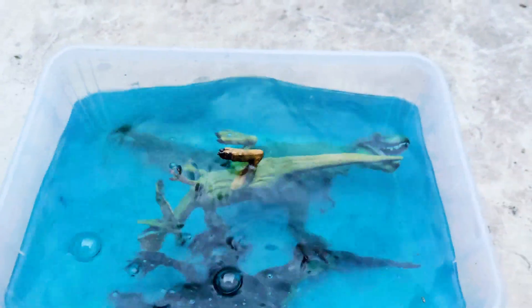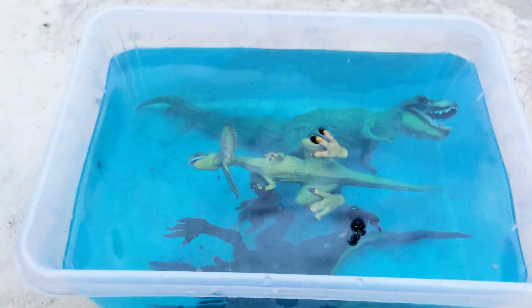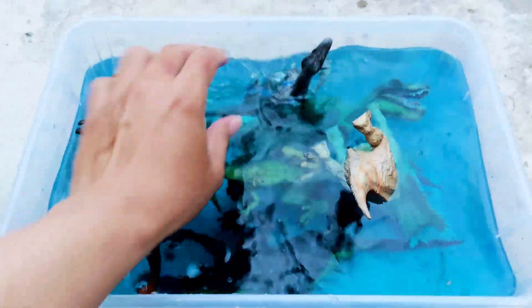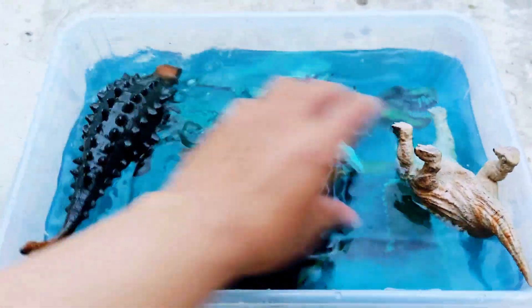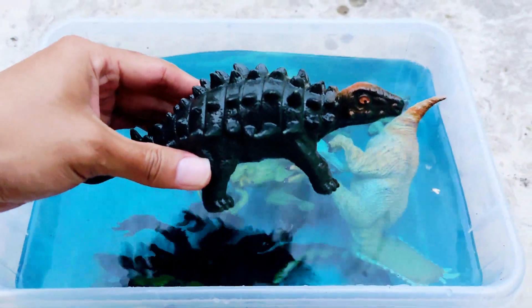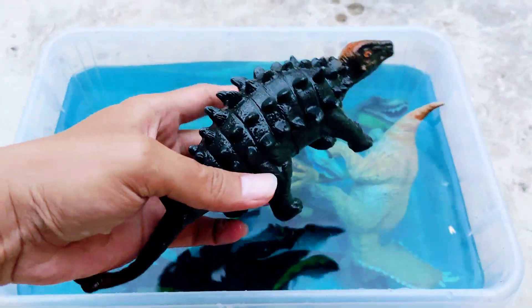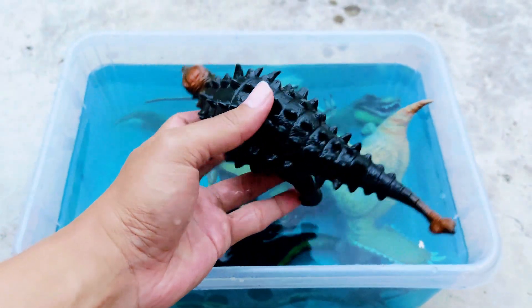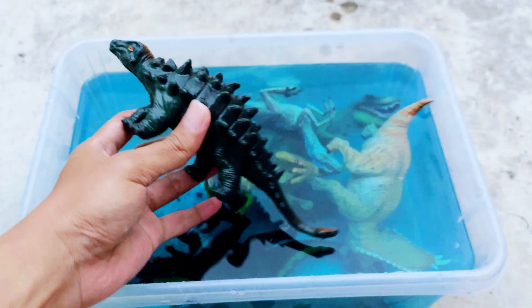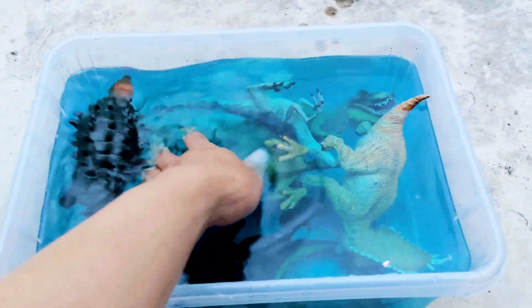Look, there are many dinosaurs here! I put dinosaurs on the blue water. This is the ankylosaur — the black one. The ankylosaur has a brown head and brown tail.